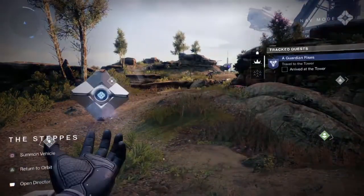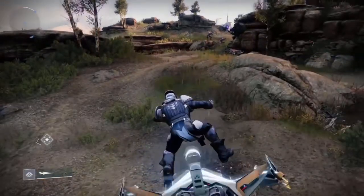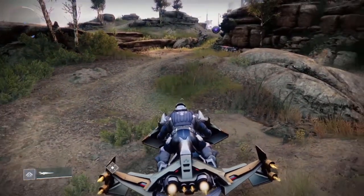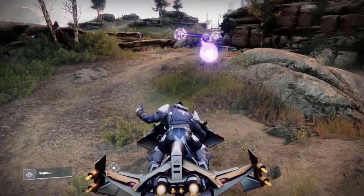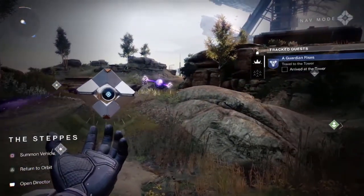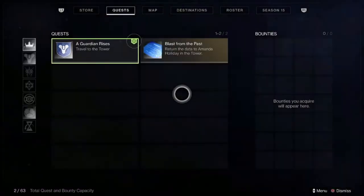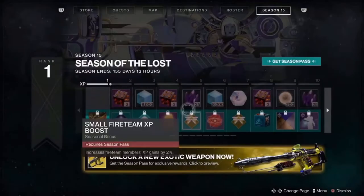Moving on — we take out our ghost with the directional pad, holding triangle to go to orbit, square to summon our sparrow, L1 to go left, R1 to go right, L2 to boost forward. If you do the emotes while on the sparrow, you give symbol signals like this with your hand. Holding out the ghost and going up and down to see the tracked quests and your bounties. Holding the d-pad again to go into your HUD with the destinations, maps, quests, store, season, and roster.